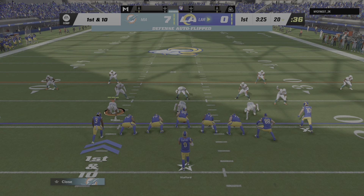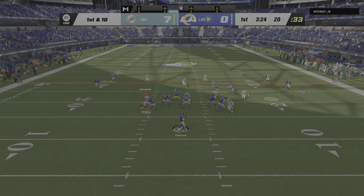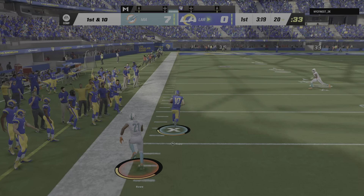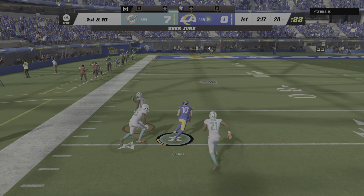Stafford and the Rams come up first and ten at the 20. Back to throw, Stafford. He'll get this complete to Cooper Kupp, finding room at midfield, and they're going to get this down to about the 37. So how about that for a chain mover? They're all the way inside the 40 now for first and ten. To throw is Stafford — that's out to the flat for Akers, down right around the 32-yard line, four yards on the pickup.